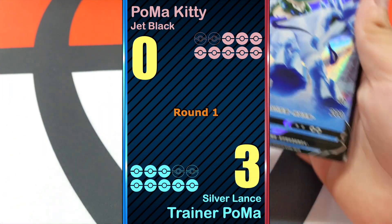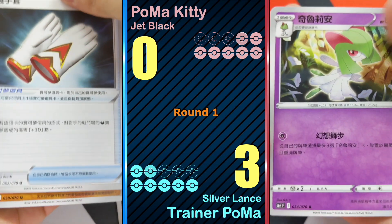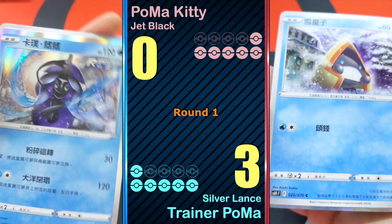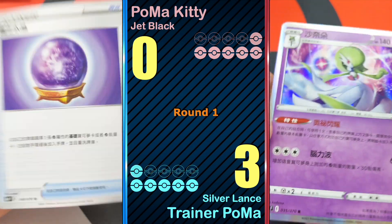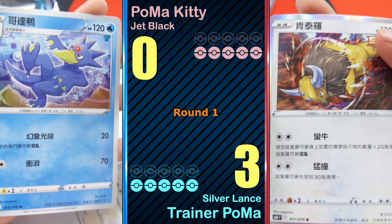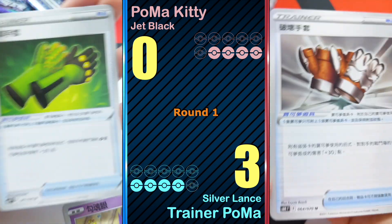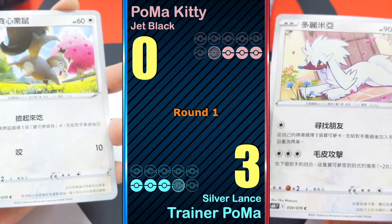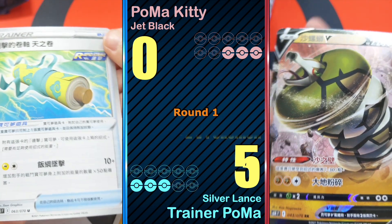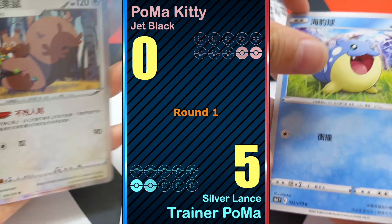Pack three: nothing. Pack four: Gardevoir — nothing. Pack five: nothing. Pack five again: nothing. Pack six: nothing.